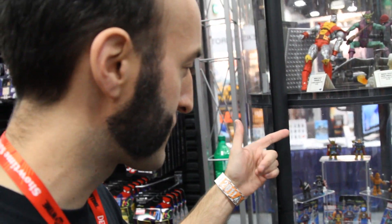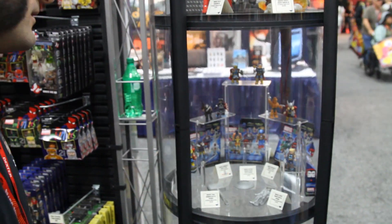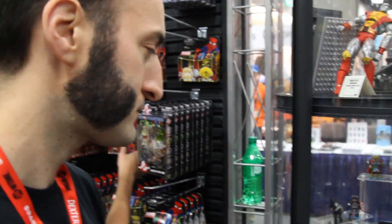You got Beta Ray Bill up here? Beta Ray Bill in a metallic paint job. And we got Arnim Zola, our first ever Arnim Zola mini-mate. That's pretty cool — I can't believe it's taken this long. And a nice Balder figure to go along with your Thor Stormbreaker box.